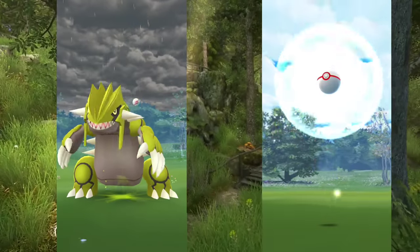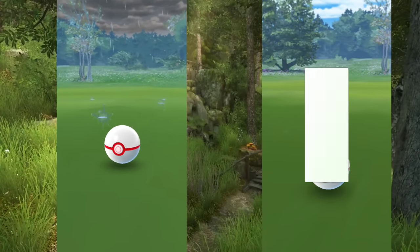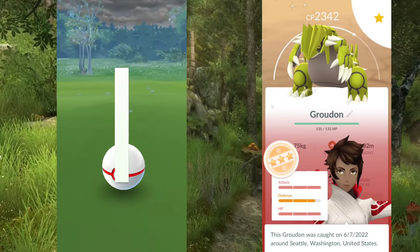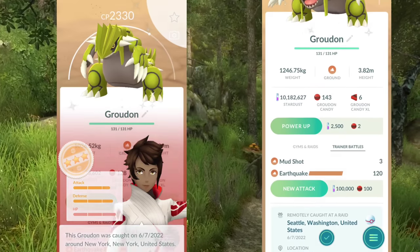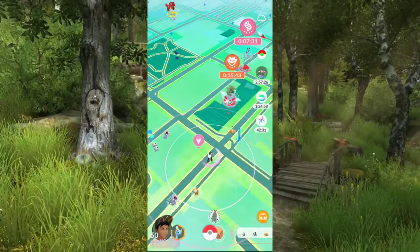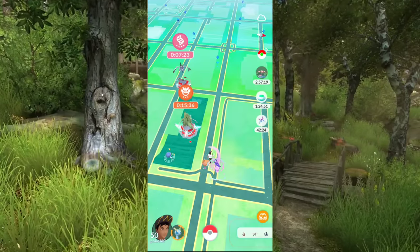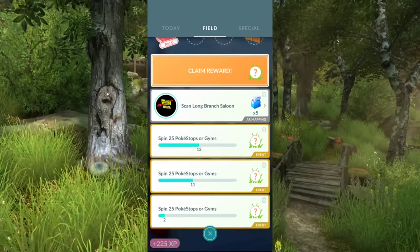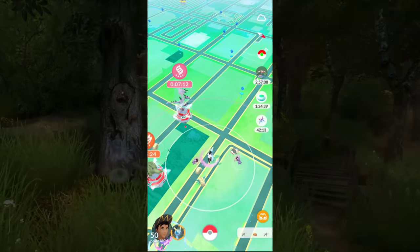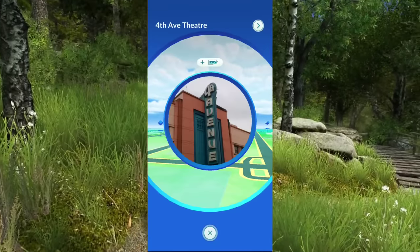Now let's take a look at a few fun things here. I got very close to a Shundo - I was going to call it Groudon. Look at that, 1315. I got a 100 and I've already got XLs invested. Now take a look at this if you haven't seen it before or if you're thinking about coming to Alaska or going on vacation here - a hardcore Pokemon Go player is always thinking about whether they'll be able to get stops on vacation.